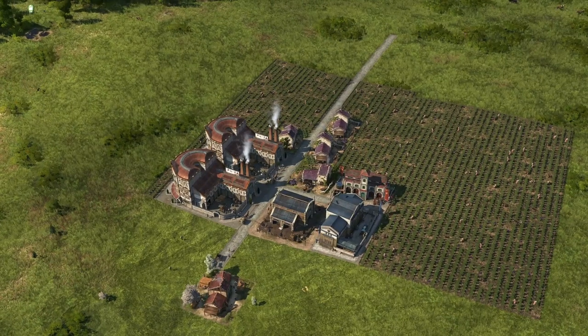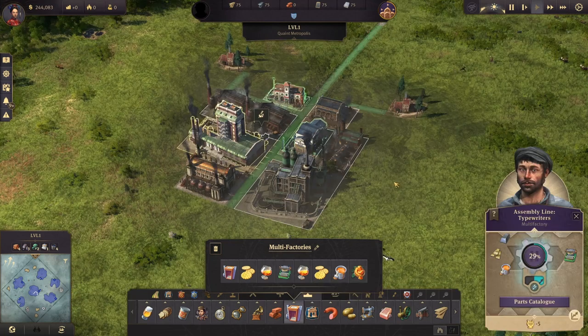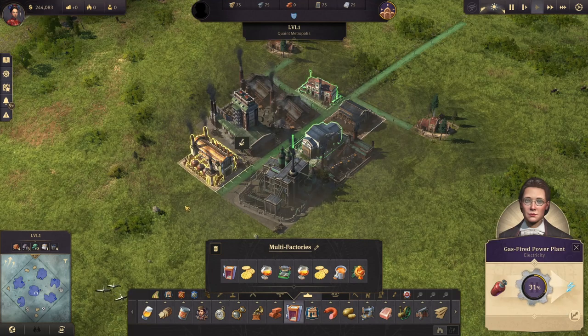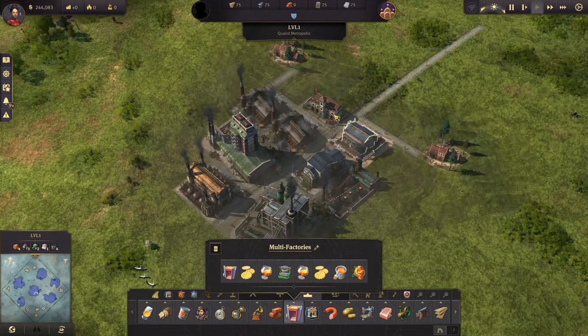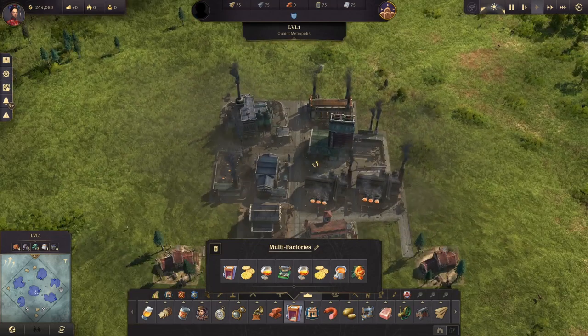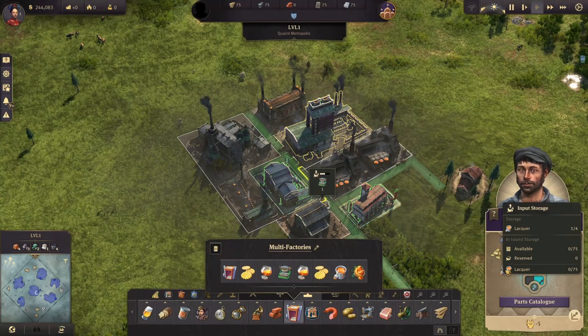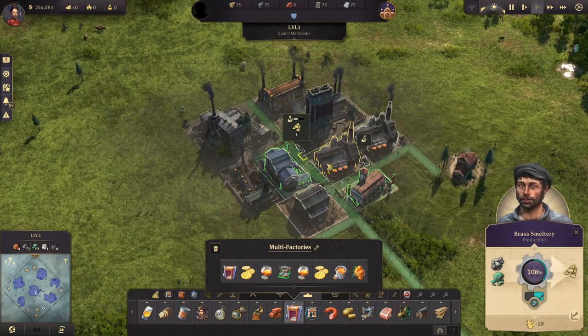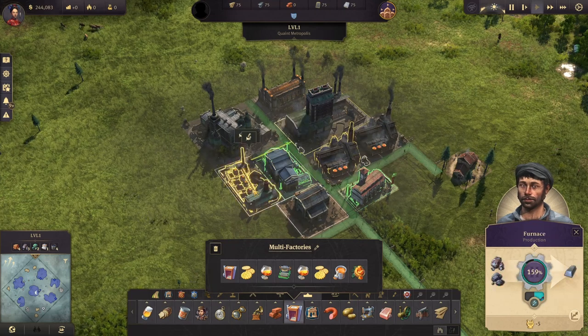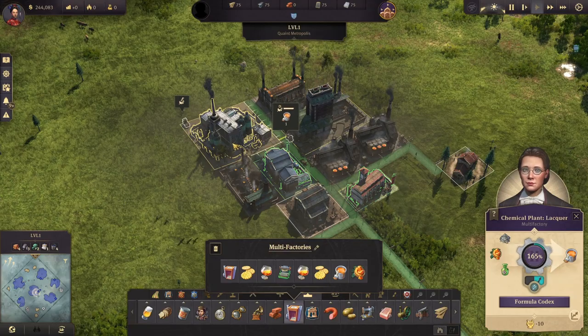That's a basic stamp. Number four: the typewriters. With this one we go back to the assembly line so we need electricity again. I've put a gas-fired power plant but of course you could use the old one. We have the warehouse, police station, fire station, and a lot of other productions. What is needed? You need some steel and some brass, but you also need some lacquer — a new one. For the brass, two brass smelt trees over here, and just one furnace with electricity — that's enough.